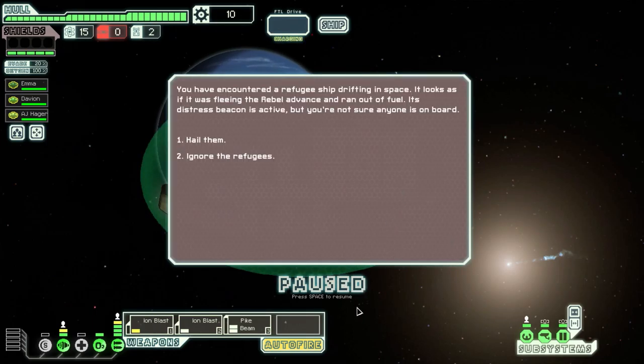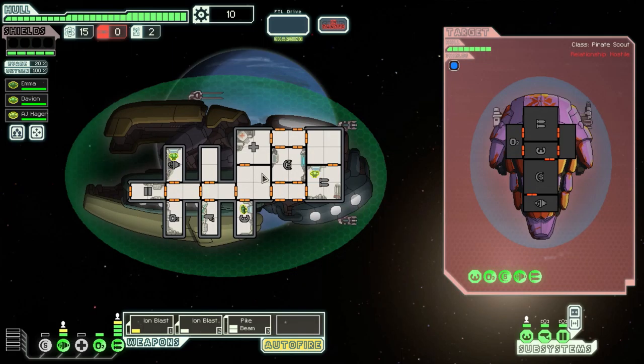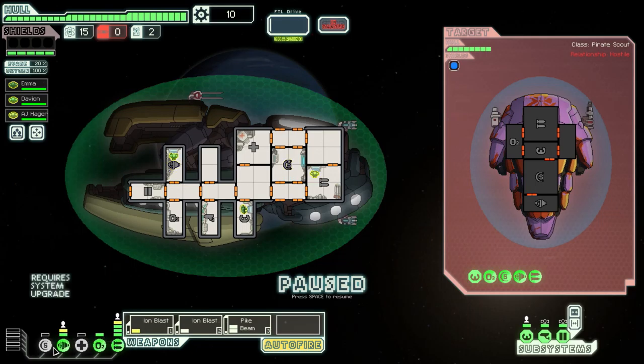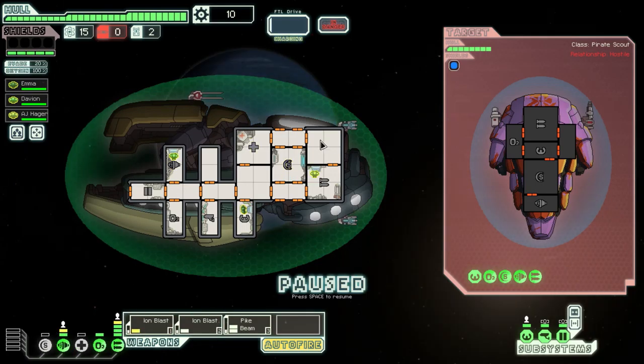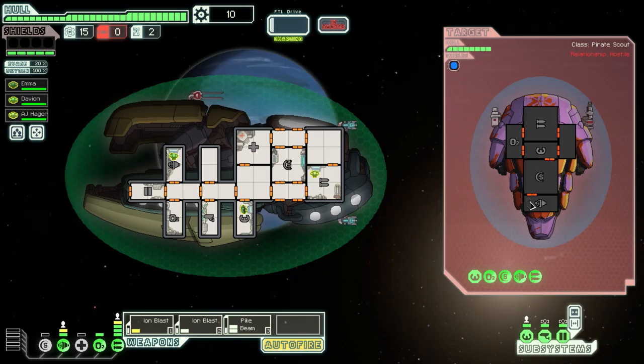The Zoltan shield is obviously pretty awesome, but the number one priority should be getting an actual proper shield. We don't have one level of shields powered up — we need one more power bar in the shield systems. So that should be the number one priority. Let's start firing and disable his weapons.